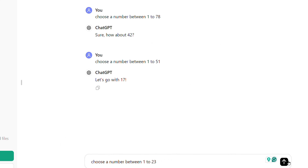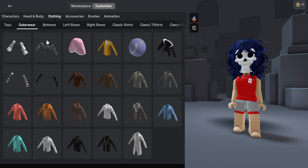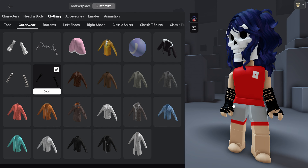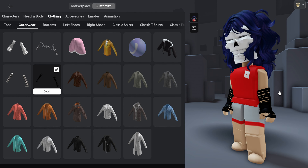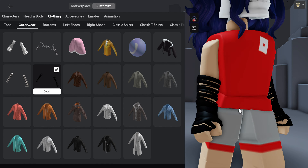Next is outerwear. ChatGPT picked number 8. These are not bad — they're actually really nice and cute, and it matches with the hair. It's black and dark. The only problem is the skull face.